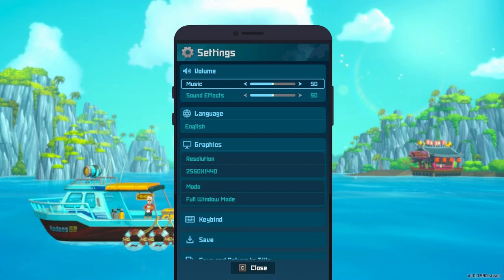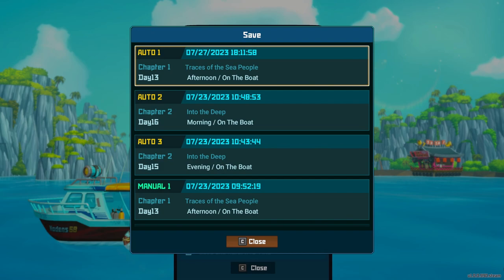Scroll down to the settings tab, open it up, and at the bottom below keybind will be Save. This allows you to make a manual save, or allows you to save and return to the title.